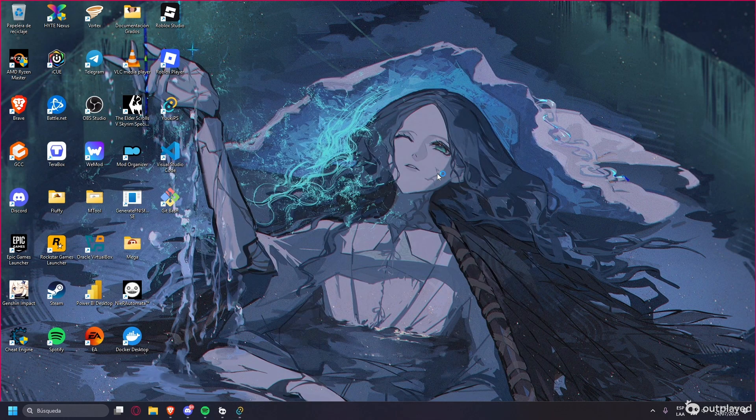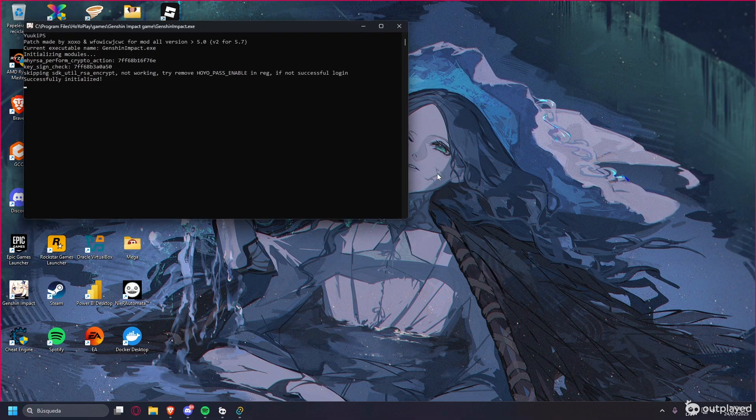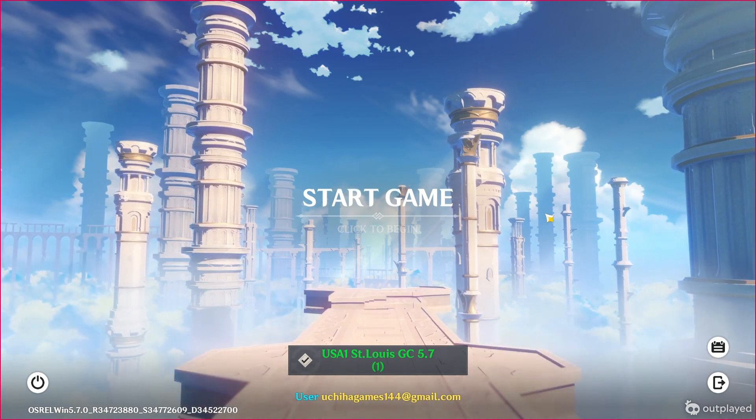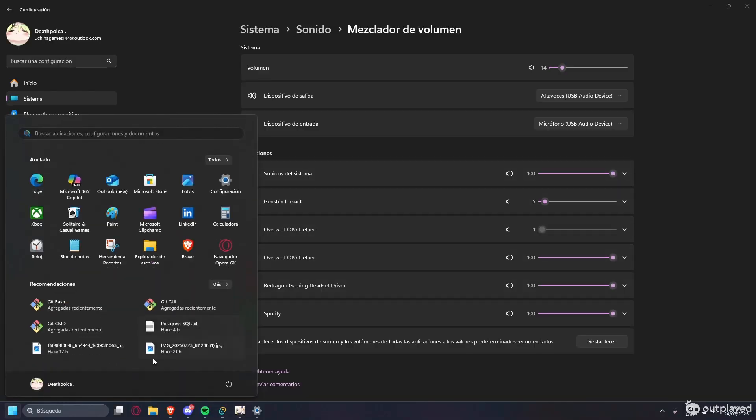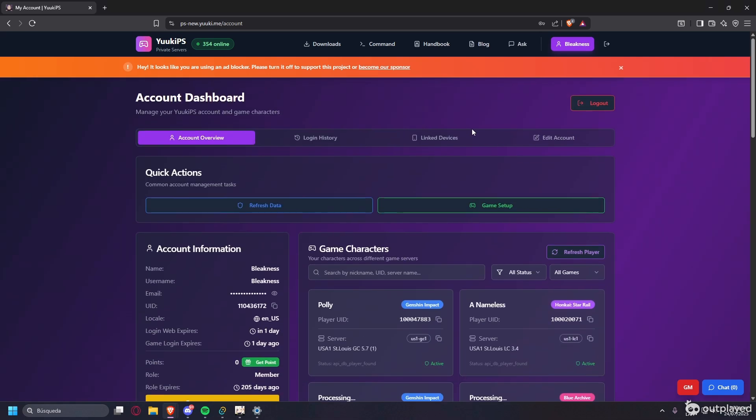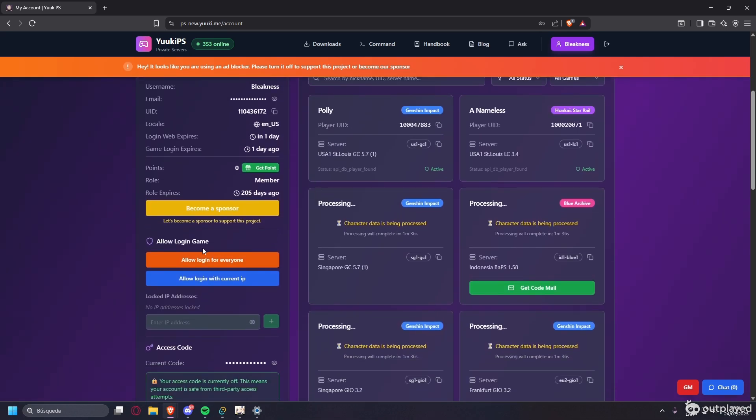While the game is launching, go back to the website and your account dashboard. Check these two options: 'Allow login for everyone' or 'Allow login with current IP.' This is important — if you haven't chosen one of these options and try to log in, it will not let you in and will give you only two or three tries before making you wait five minutes.